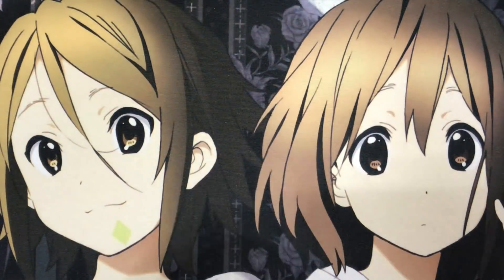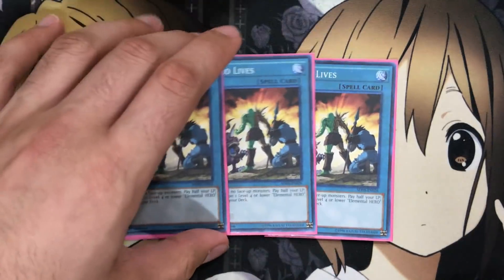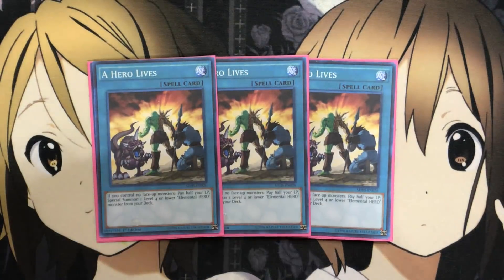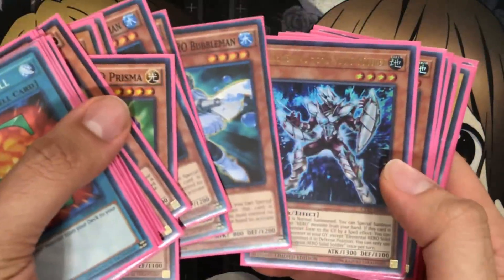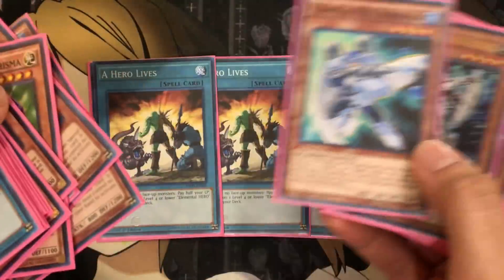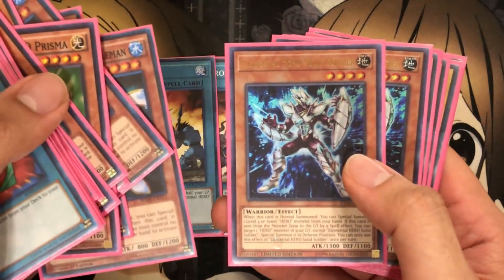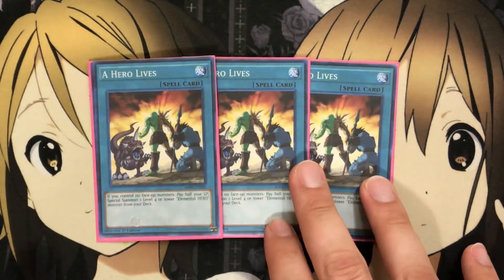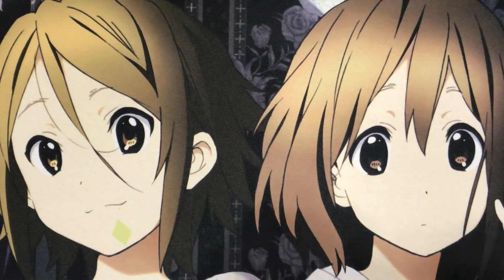I also run three A Hero Lives, with the easy special summon of a level four or lower Elemental Hero monster from your deck. It can either be the Prisma if you need it for that, or you can even go for some of the others. If you have just Hero Lives in hand, you've got Bubble Man as well. Just remember with Solid Soldier it has to be a normal summon to get the special off, but plenty of other ones make this spell card very helpful in the deck.